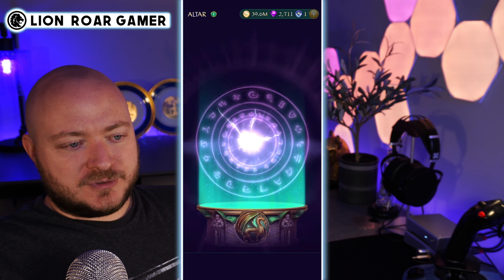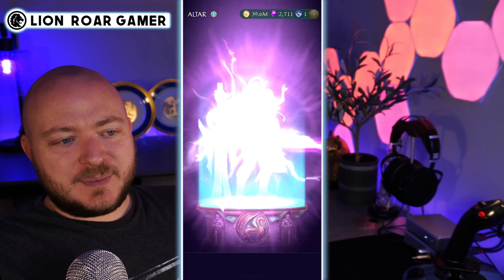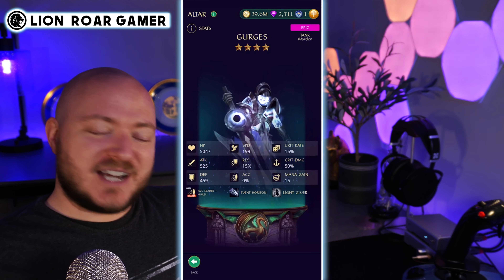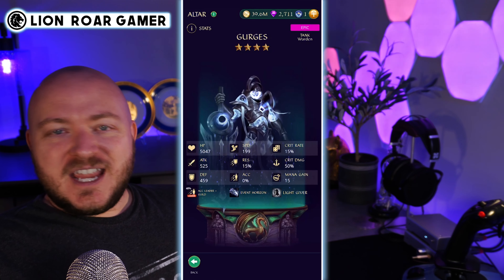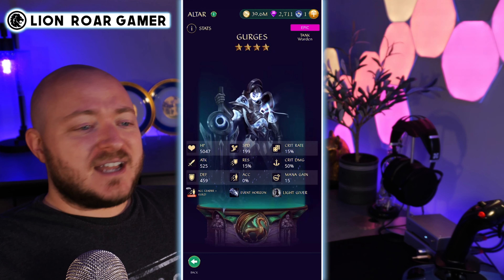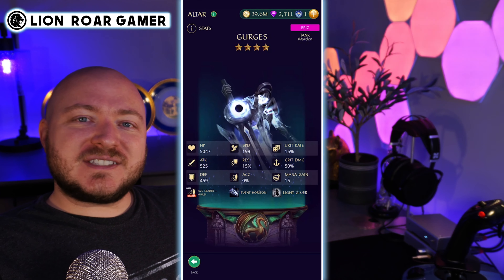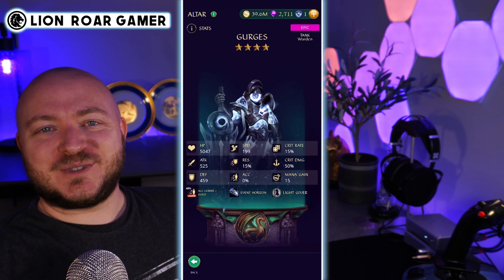I have one scroll. I'm going to try for her and see if I can get her. I'll be perfectly happy with a legendary too, because I just don't get many legendaries with these astral scrolls. It is an epic, and it doesn't look like Andromeda — it is Gurgis. I already have Gurgis, so if you want to see that video, make sure to search it up and go check it out.